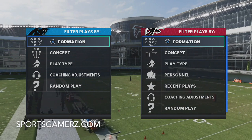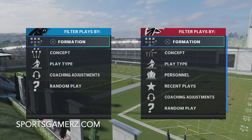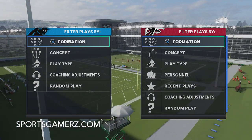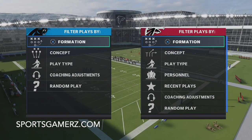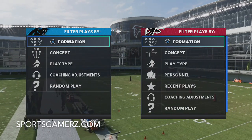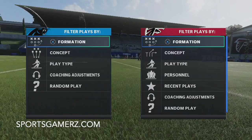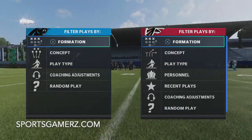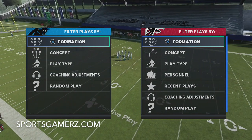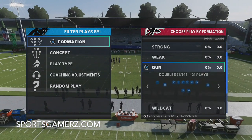We're going to be looking at the dollar formation on defense. This is in a lot of playbooks this year. Personally, I like to run it out of the 4-6 playbook, and we did just release our 4-6 defensive guide on sportsgamers.com for Madden 21 — I definitely recommend checking it out. We got some new blitz schemes, best defensive scheme in the game, best blitz in the game, coverages, run defense, everything you need to dominate. I will link it in the description.